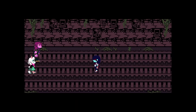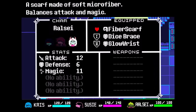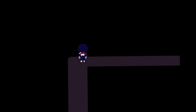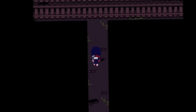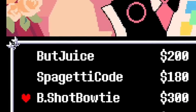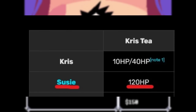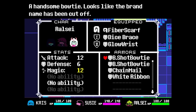With Ralsei and Susie still taking a lot of damage, I decided to grind for better gear. I ended up grinding to afford two Bigshot Bowties for Ralsei, which provide a nice defense and magic boost. Since we aren't using Susie's magic during the fight, I gave her the best defensive armors I had. For healing items, I filled my inventory with Butler Juice, since it's the best all-around healing item. With all that set up, we're now fully prepared to win this fight.